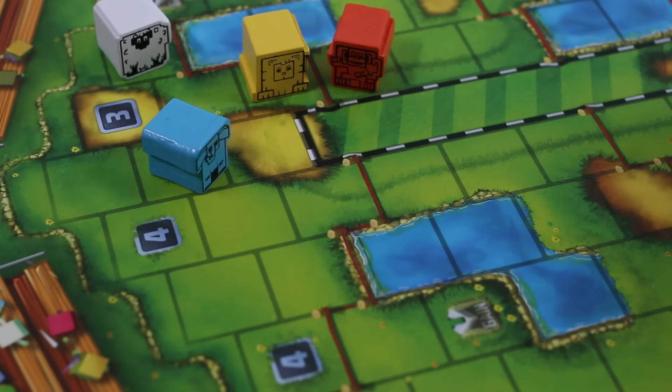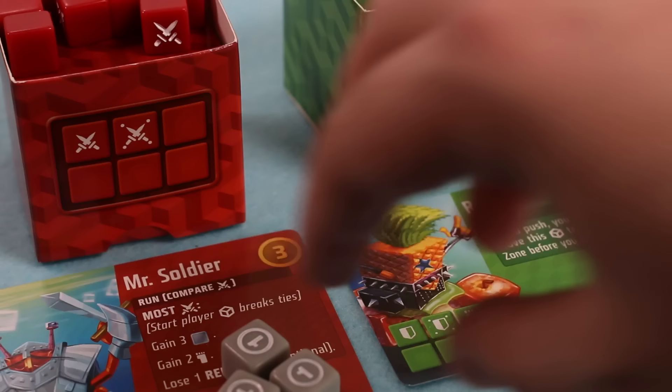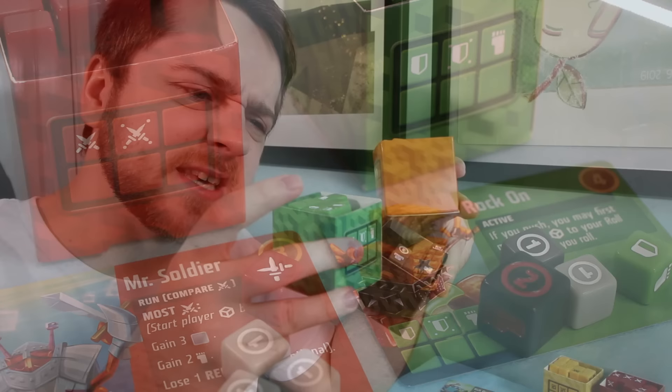Money is where things start to get exciting. Money is the path to getting yourself some more lovely dice. Once everyone has finished moving their little meeple, they get the chance to spend any circular money symbols on their dice to get new, better dice to look forward to rolling in the near future. These exciting new dice have probably got more results on their little faces, meaning you're more likely to get a positive hit when you roll them, meaning you're less likely to bust. They've also all got little special abilities, as listed on their little dinky ID cards.